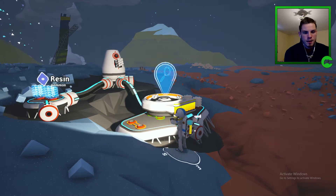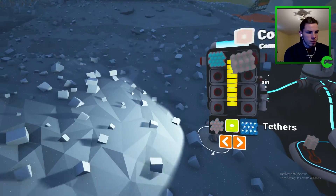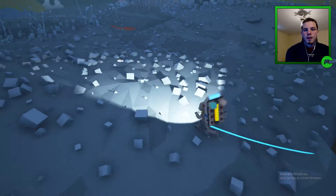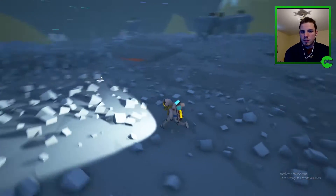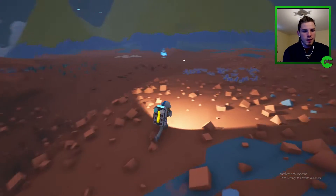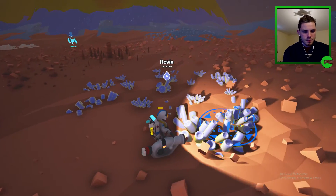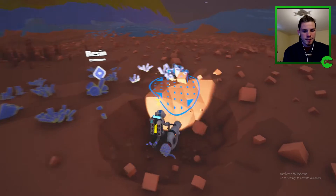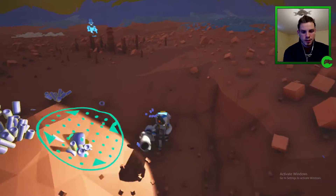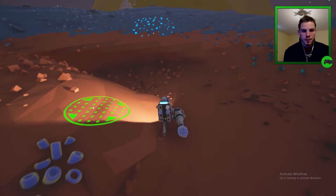We'll leave the compounds there for now just so we can have more space for stuff. Let's go do a little more exploring. We're gonna get some resin because that last thing we made is asking for two resin. Maybe that's what we should do. We're out of power already — that was quick.